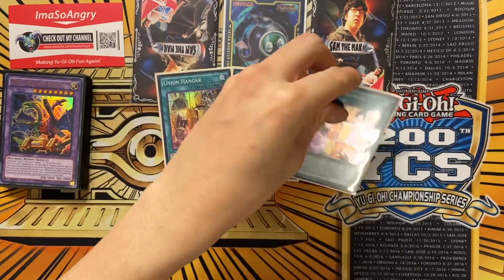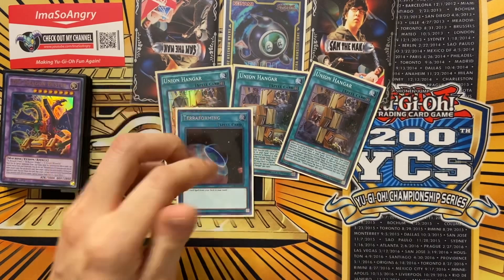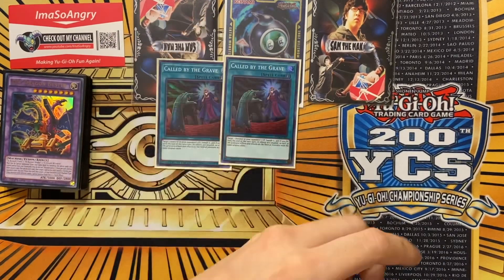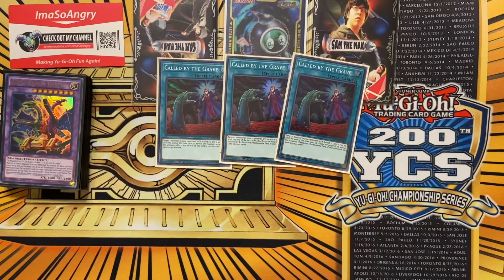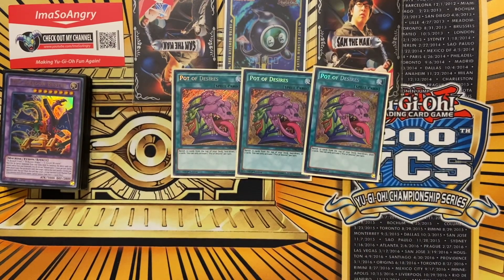On to the spells - three Union Hangar, which is initially a plus two and builds on once you link more, so it's a very good card. In order to draw Hangar as soon as possible, or draw any traps, the next card is very important for every single deck in the meta: Called by the Grave. This is good because every deck now is main boarding Droll & Lock Bird, DD Crow, and other hand traps - stop them from hand trapping you. Last spell is High Desires, plus one, really good. Play three of each piece so no matter what you always have pieces in your deck.